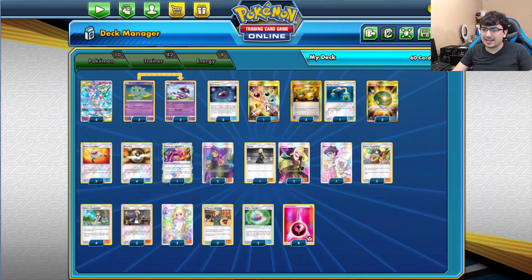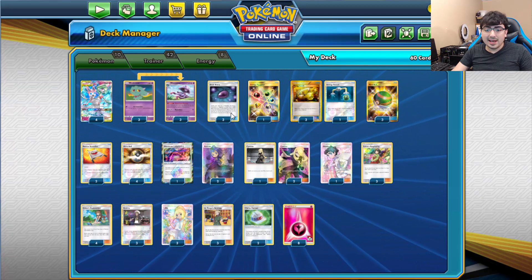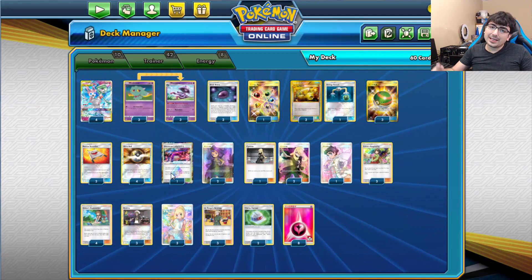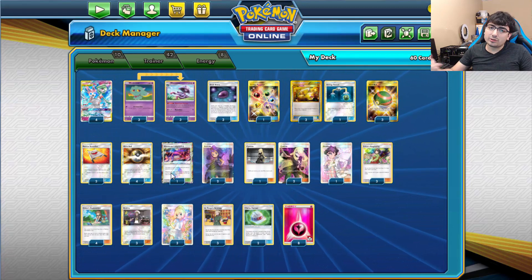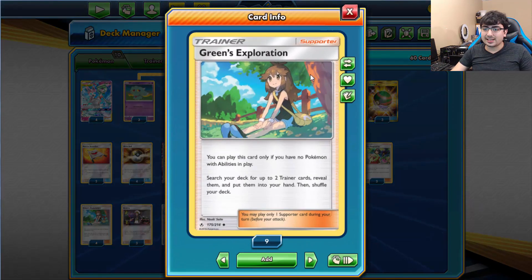Everything else is pretty standard. I've got the Energy Recycler, 4 Energy Switch because energy replacement is very important in this deck, and the Wondrous Labyrinth — making anything that's not Fairy cost 1 more energy to attack, which is very useful. Got 4 Green's Exploration because this deck is perfect for it. The only ability we have is Mismagius, and that gets knocked out when we use it, so we're never going to consistently have an ability on the field, which means Green's Exploration will always be live.